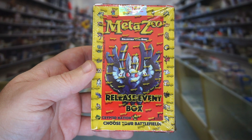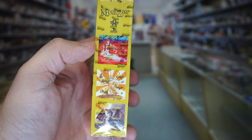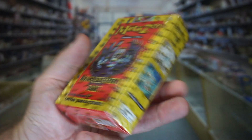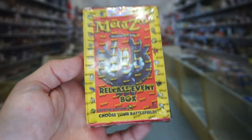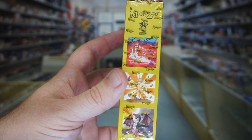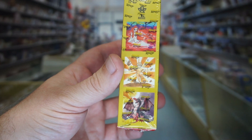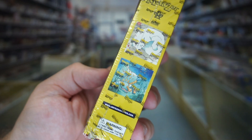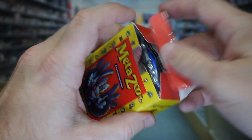Let's go ahead and crack into this release event box and see what deck I got. Of course I would love the Swamp Priestess card, as that is the most expensive. Technically they're all the same rarity in terms of ratios — an even ratio of how many you can get. I want to say there's like 5,000 of each, for a 25,000 total print run, 5,000 of each deck. Correct me if I'm wrong in the comments.